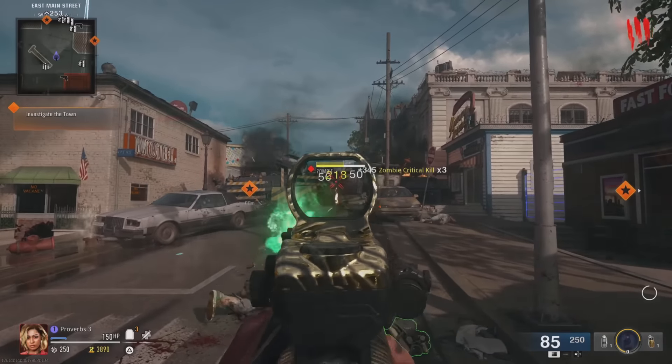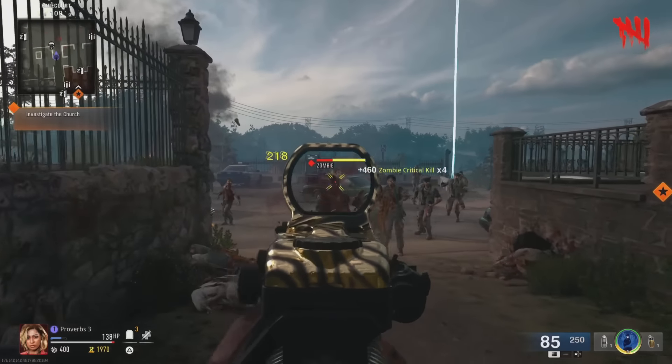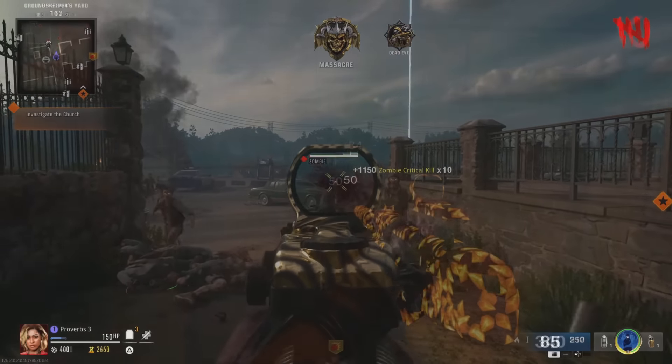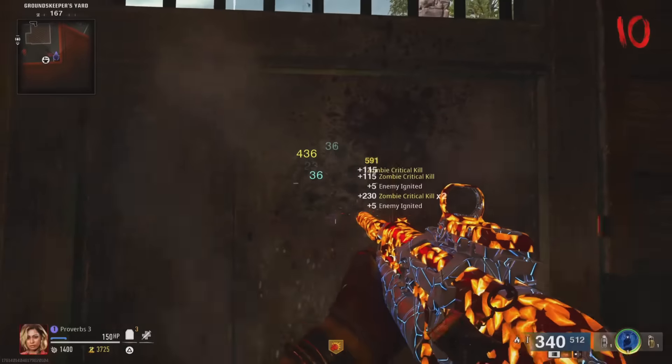You'll then have the bonus from the gobble gum for the rest of the match, so you can have unlimited ammo or god mode depending on which gum you used. This will help you unlock camos fast, gain tons of XP, and complete easter eggs.